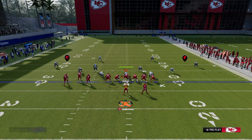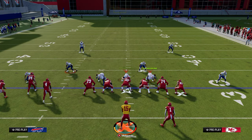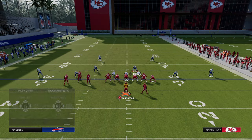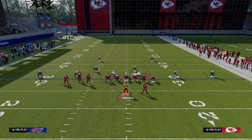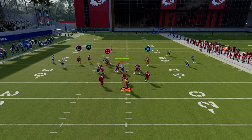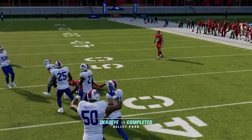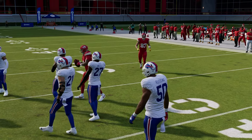Another method they might employ is taking their user out of the middle of the field to user that post route, since it's obviously a big-hitting route. In that case, you just want to check down to your little drag over the middle of the field and take advantage of the defense that way.